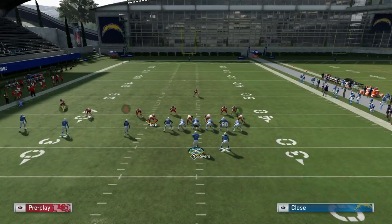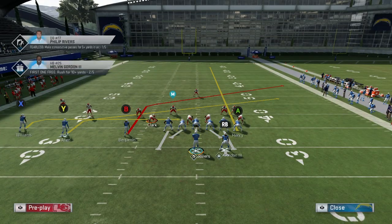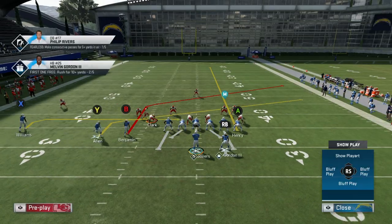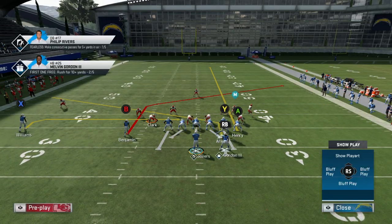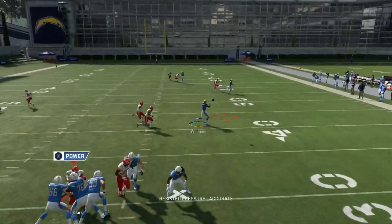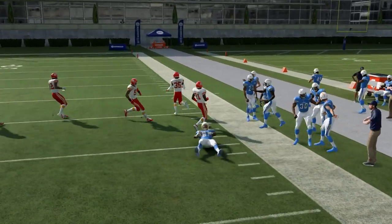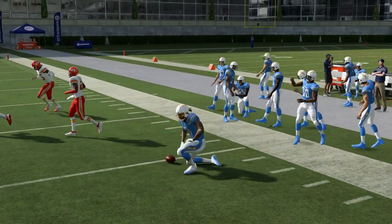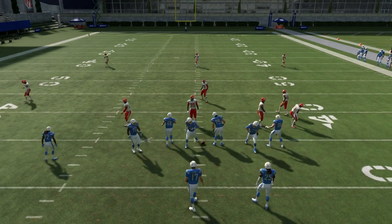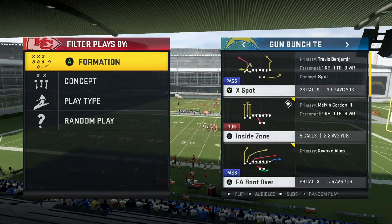Now Drive Post — I don't run this much but here's my one setup. Streak A, put Y on a slant, keep X and B the same. This is my man-beating play. Hike the ball — X is wide open. It destroys man coverage.